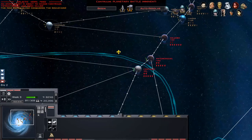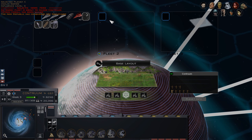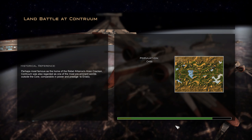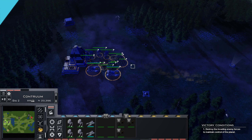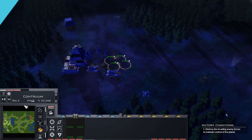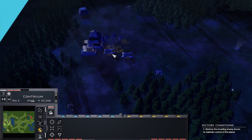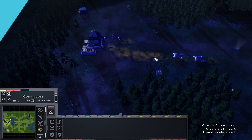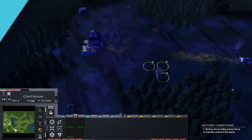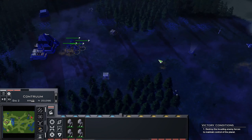We're going to go straight into Centaurus. Kontrum - we might be able to hold this. I'm going to get some AA turrets on this, just to help against bombing runs. We're kind of going to try to spread some AA turrets around the map.